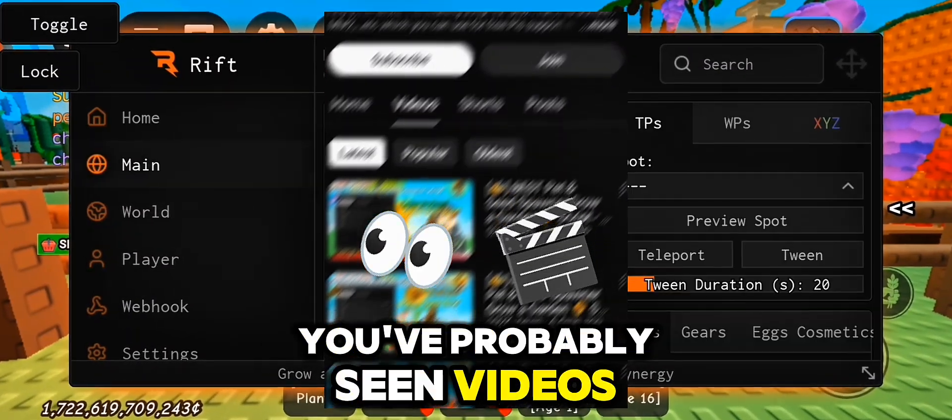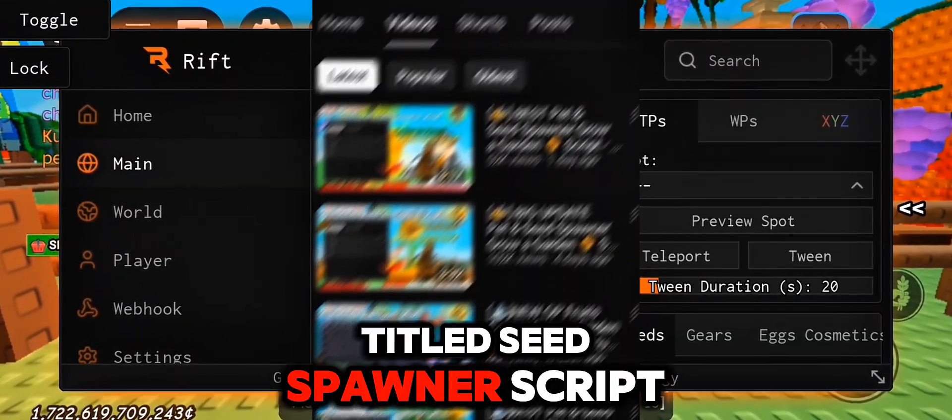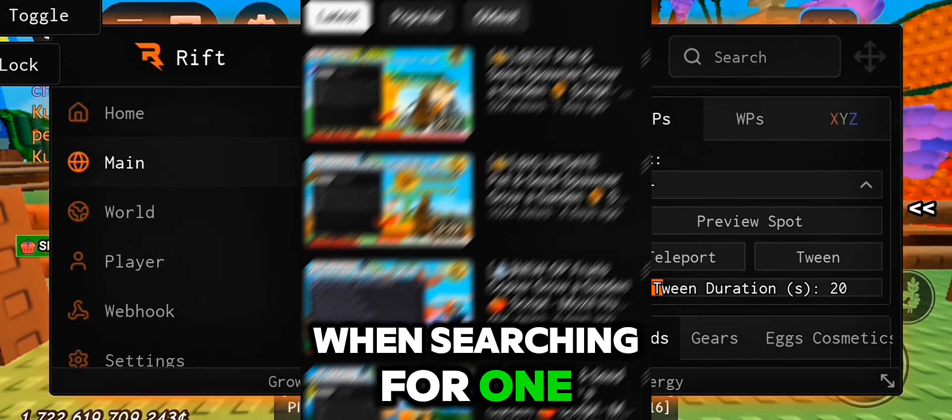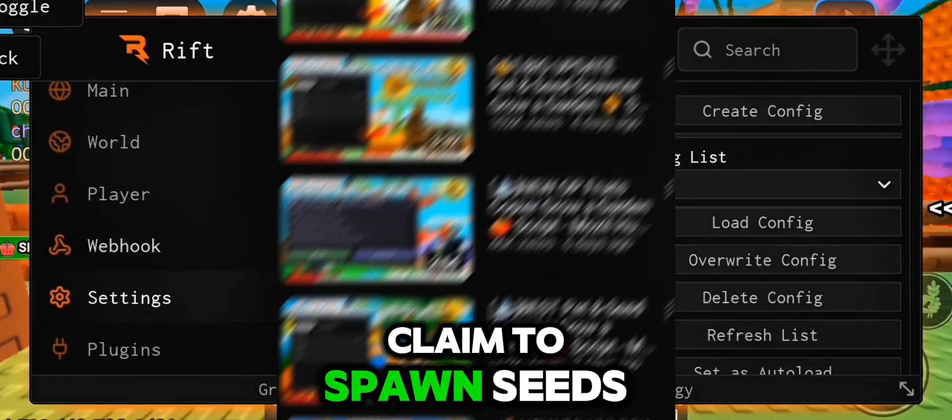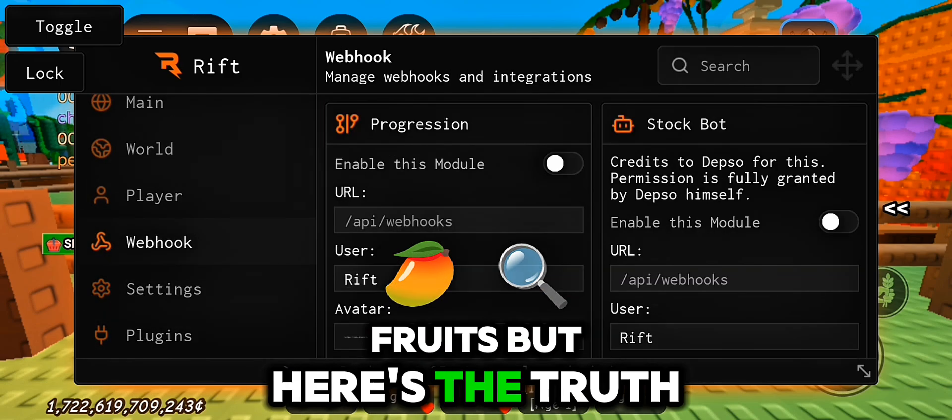Hi guys! You've probably seen videos titled 'Seed Spawner Script' on YouTube when searching for one. All of those scripts are fake — straight-up scams. They claim to spawn seeds, dupe pets, or drop fruits, but here's the truth.